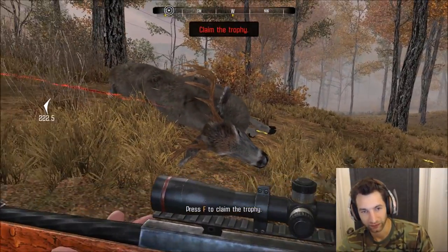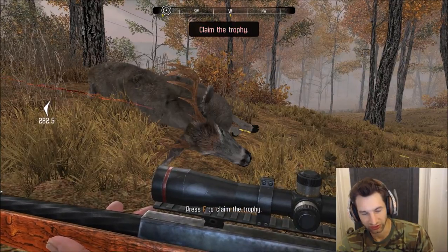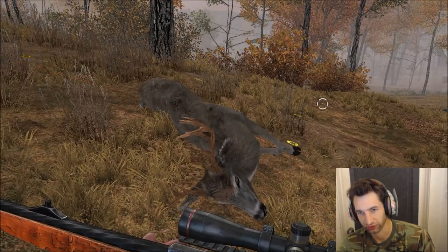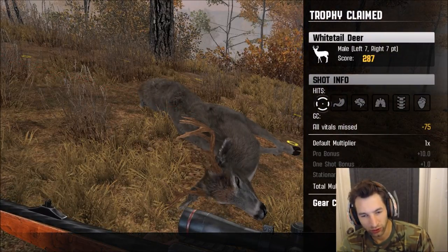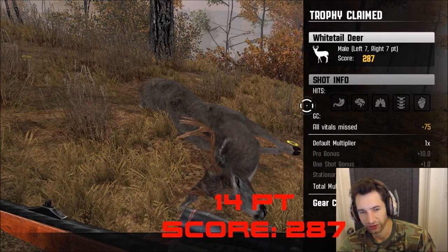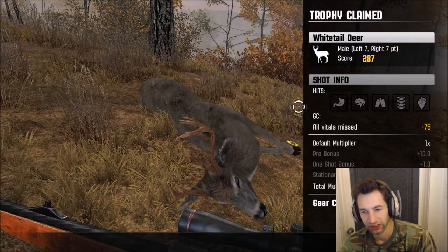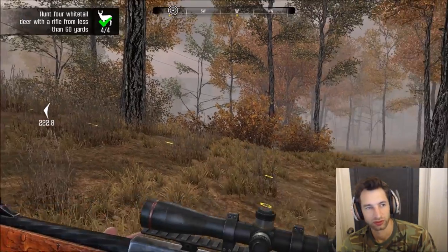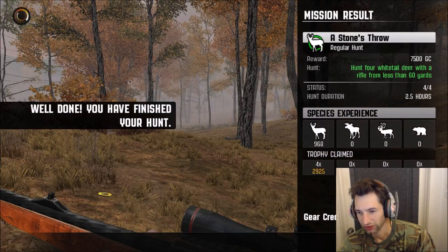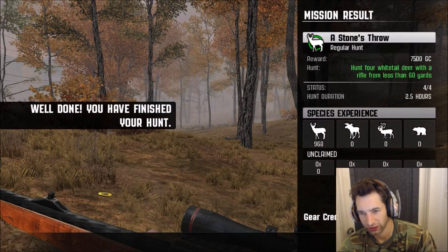He's dead right here. This is the monster 14-point buck and we got robbed on the shot — majorly. But he's down right here and you can see he is a monster. Let's pick him up and see what he scores. He scores 287 — probably the biggest one I've ever shot. Unfortunately we lost 75 gear credits for that. But we got ourselves a monster whitetail buck and he also helps complete the mission. We got 10,425 gear credits from that mission.